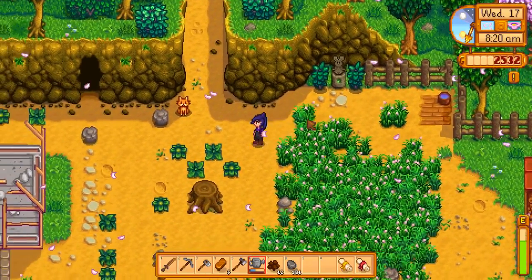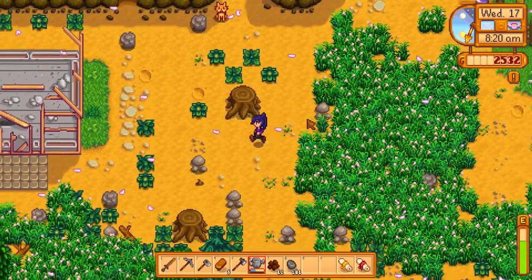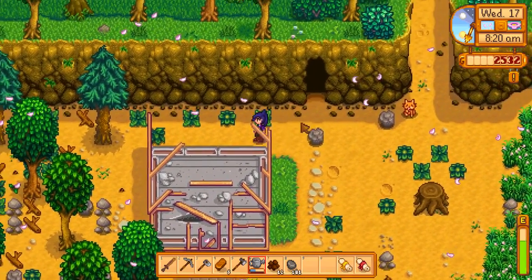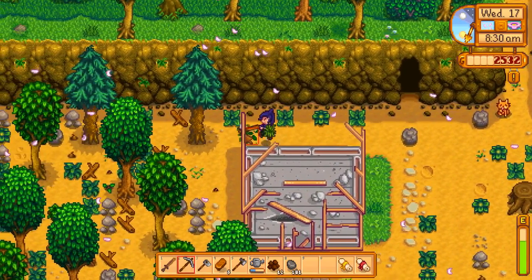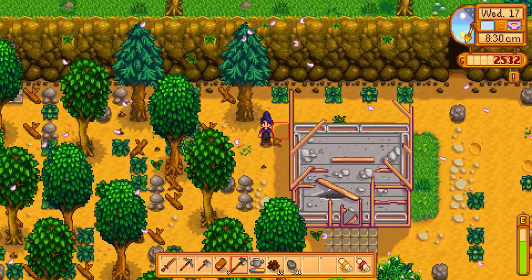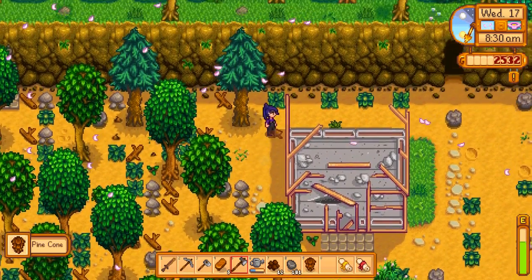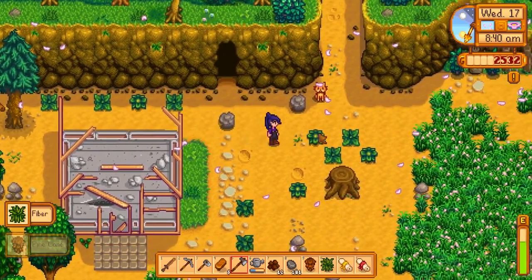Where are we gonna put this silo? That's another good point. Maybe like here — this might be a good space. Yeah, I think we'll put it there.